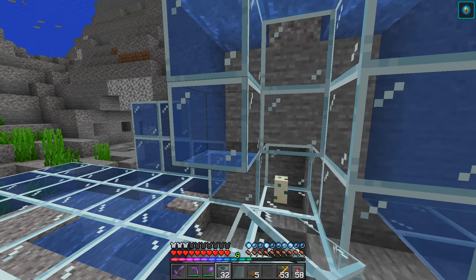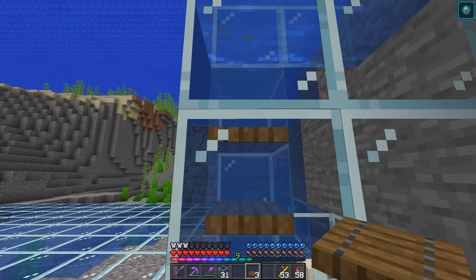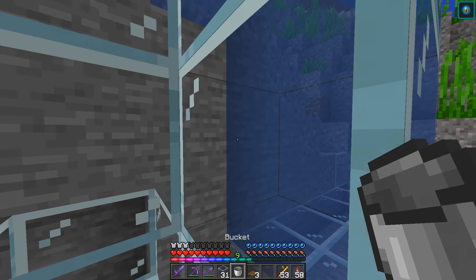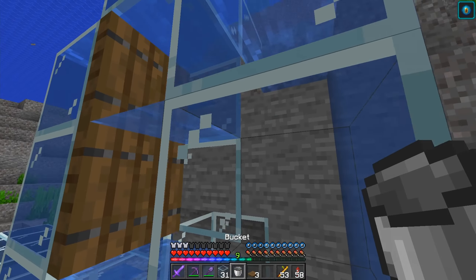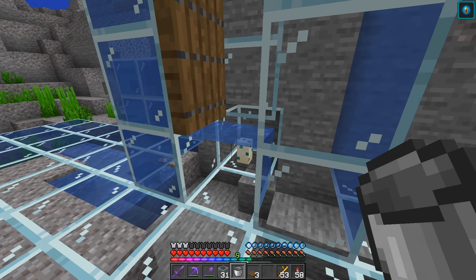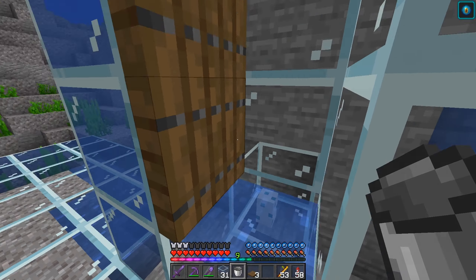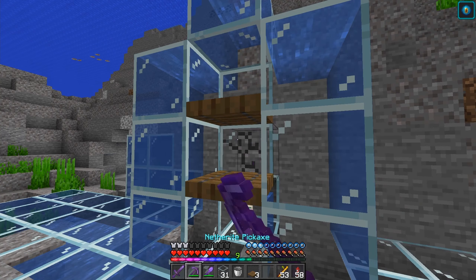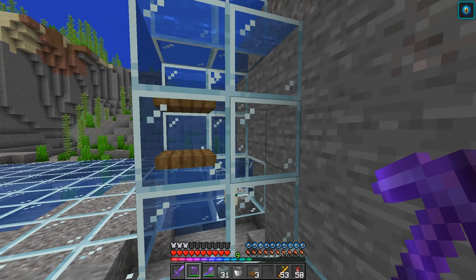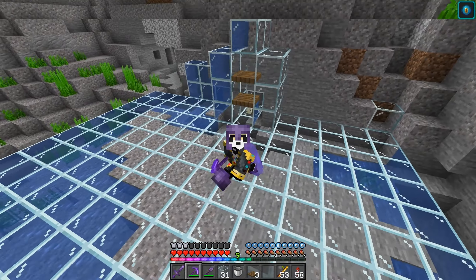We're gonna make this too deep. In front of these two temporary blocks, we're gonna put a trapdoor with another trapdoor. The water didn't get removed, so what you want to do is take your bucket and then try to remove these water sources. What you should have is a nice flow towards the little egg there. The egg itself will provide its own little air block, as you can see.